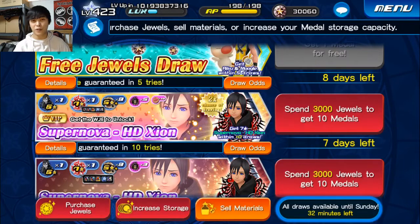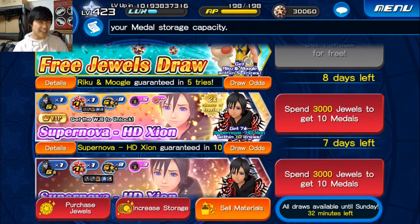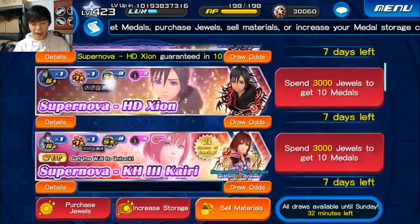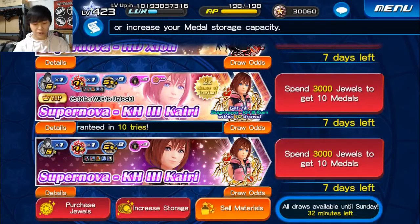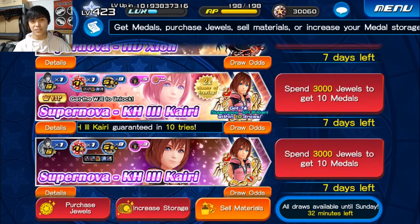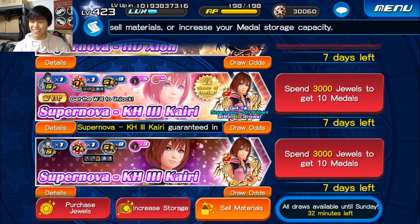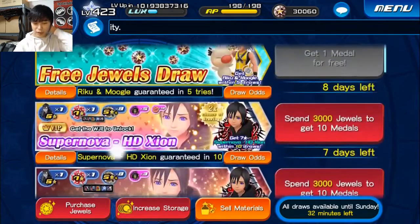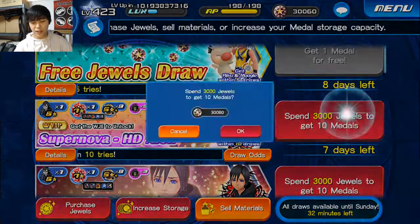Yesterday I actually pulled for my free-to-play account and got Supernova Kingdom Hearts 3 Kairi in five pulls, so I hope that luck sticks with me today, especially since it's double the rate for VIP. I feel kind of upset about the Supernova KH3 Kairi banner coming back so soon, because now it comes with VIP coins which have bonus skills, whereas when I did my 10 I didn't get any bonus skills. I could have waited just a week or two weeks.